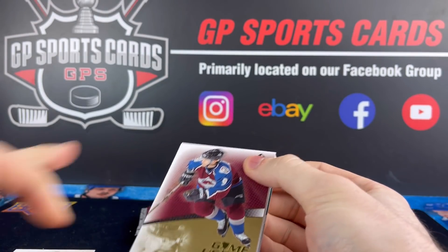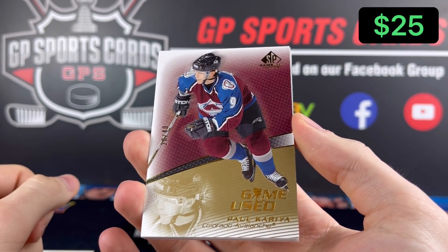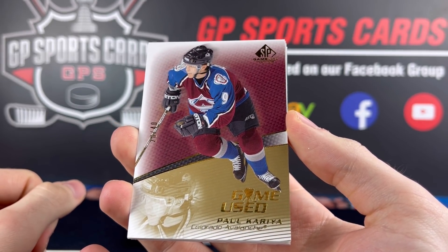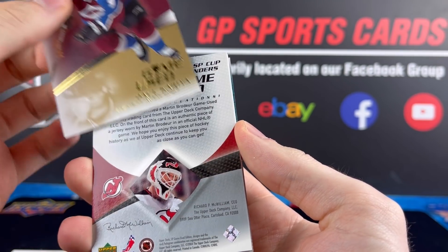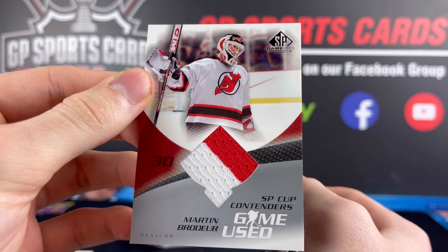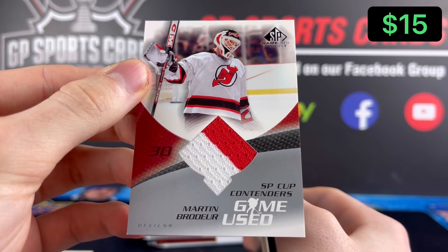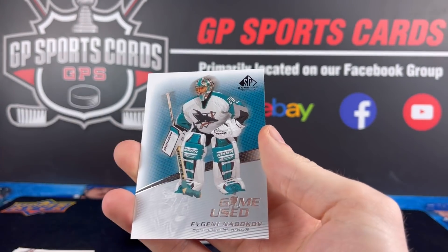Pack number four here. Still no autograph. We got a nice gold here on top — Paul Correa in the Colorado Avs uniform, that's going to be 28 out of 40, a nice gold base. We've got another jersey and this one's going to be a great one — how about a Martin Brodeur double jersey, two colors there. Beautiful, Marty Brodeur, we'll take that one. We got our decoy and base on the back.